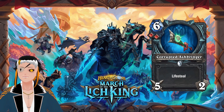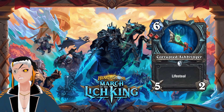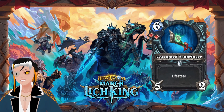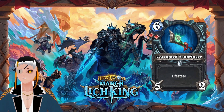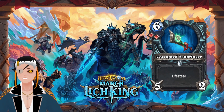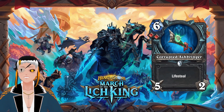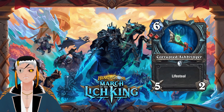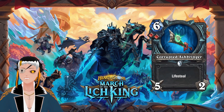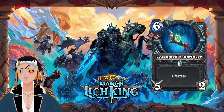The Corrupted Ash Bringer is a six-cost weapon with five attack, two durability, lifesteal, requiring two blood runes. It's a fairly boring card, but it will probably see some play because you can use rune forging to discount its cost, and the lifesteal is good when killing minions. However, at six mana, only having two durability is incredibly weak even if it heals you for ten. It is a common card, so it's not that surprising it isn't more interesting.